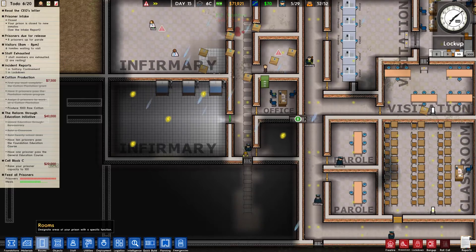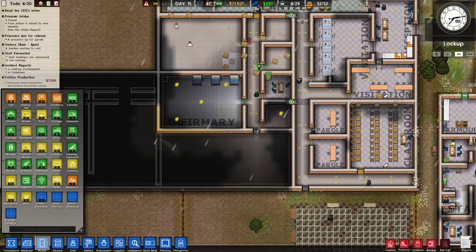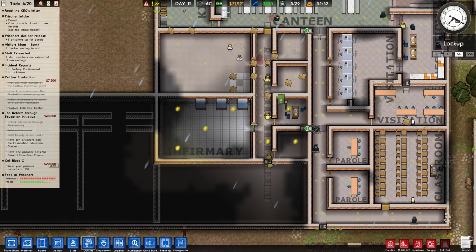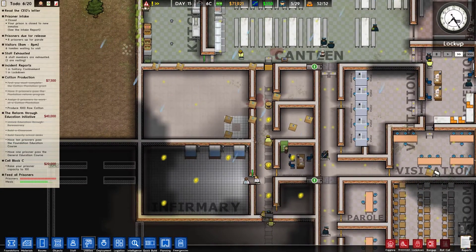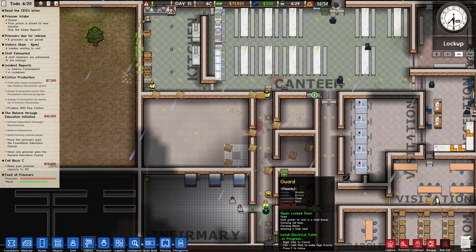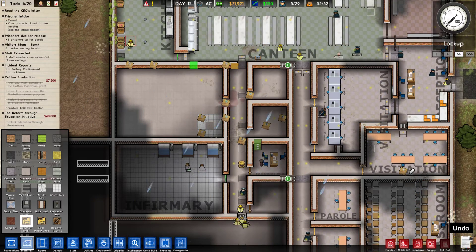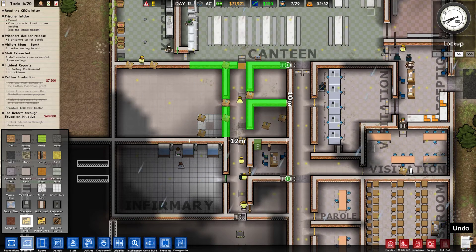Let's get rid of this and this. As soon as the power cable is built, we should be able to get some power into the infirmary. Then we can pretty much start to demolish some of these walls here. Basically we can demolish everything like here pretty much.